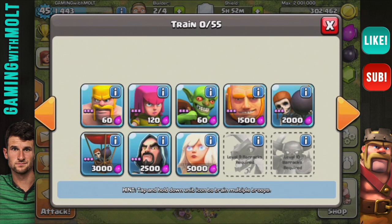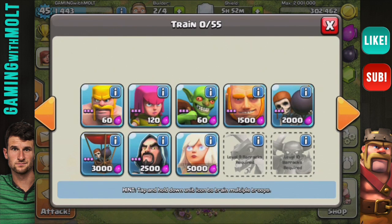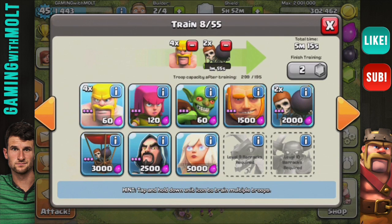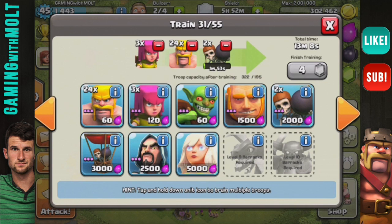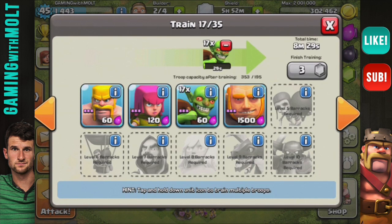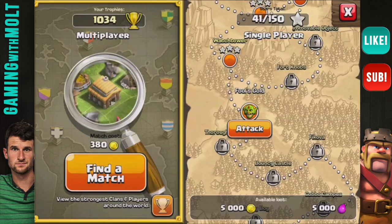I've been doing giant-healer: one, two, three, four, five, six - I do twelve giants, two healers, and about six wall breakers, just because I really like wall breakers and being able to get into the base. Then we bring archers and goblins as well as some barbarians. We're just going to train these guys up and then come back.